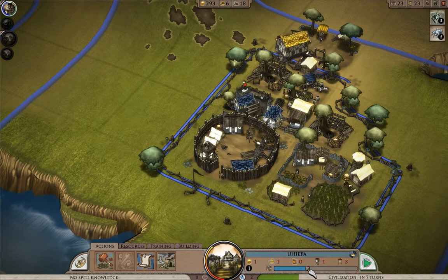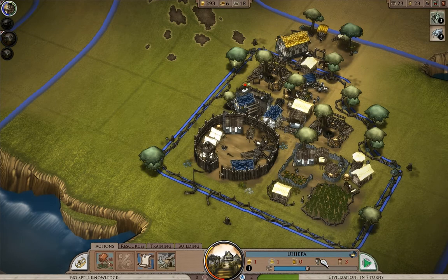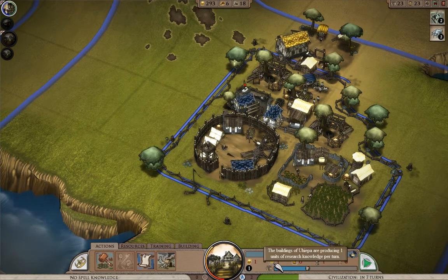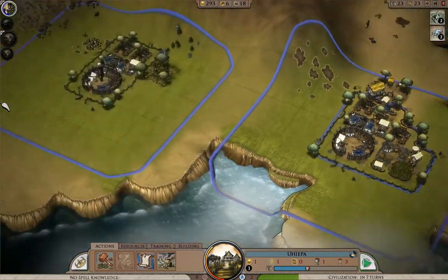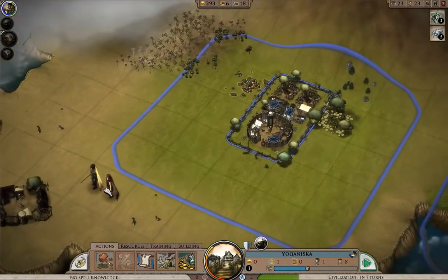Once the house finishes, this little cap should shoot to the right. This little cup is the prestige — it basically means my population is going up one per turn. I've got one research and one gold that this town is providing, so I'm doing alright. This town should be effectively at the same level.